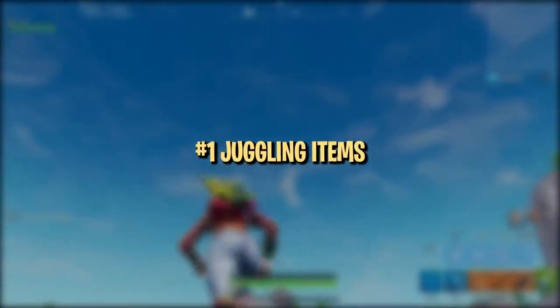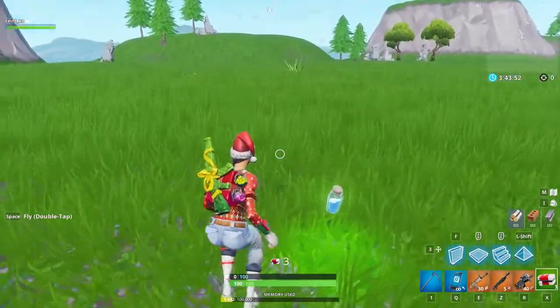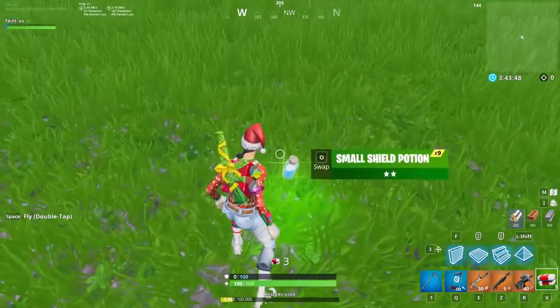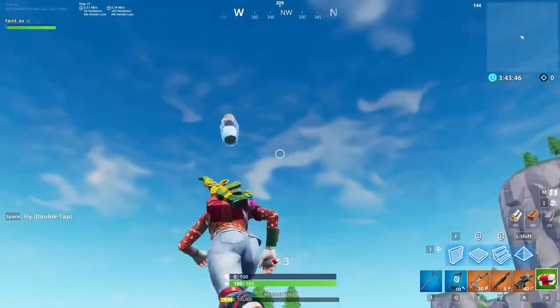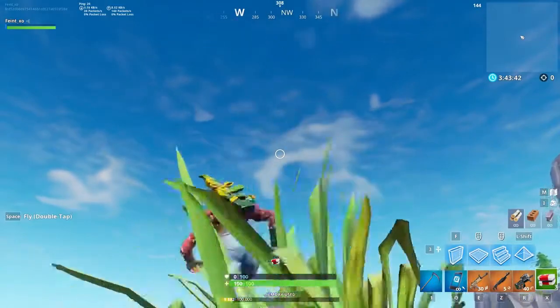There is a pretty cool way to carry more than 5 items across short distances that not many players use. It's called juggling. To do it, stand next to the item you want to juggle and as soon as you pick it up, look up and right. Looking at the right spot is the crux of this technique, so it may take a few attempts when you try it for the first time.